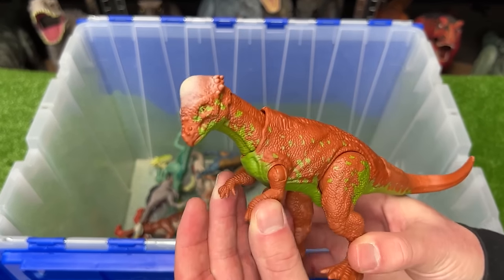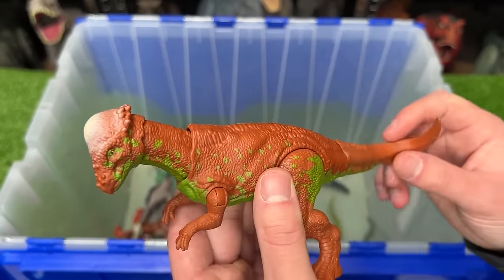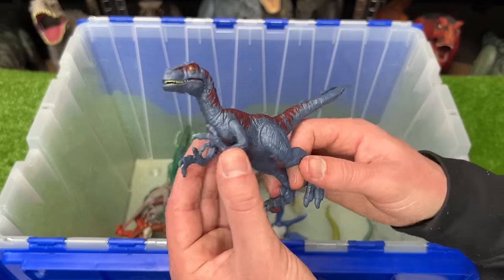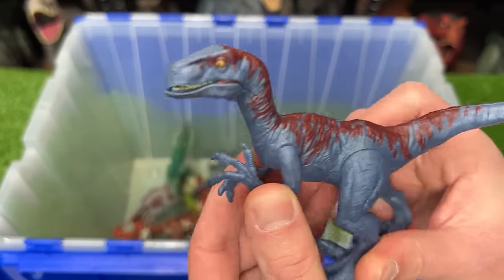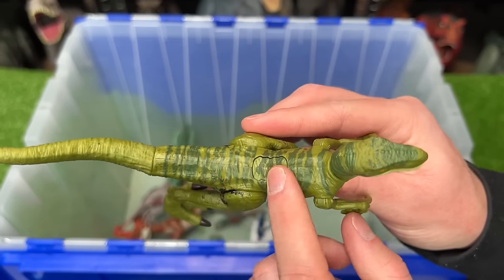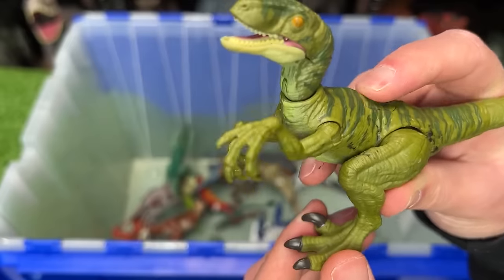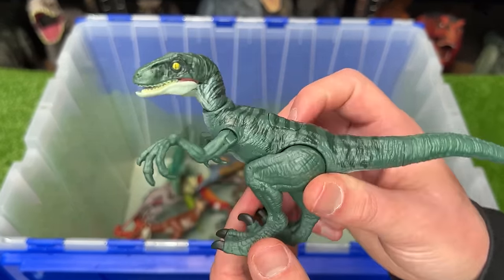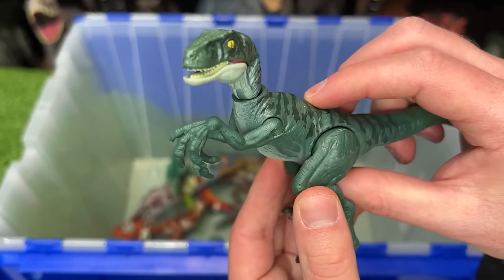The Savage Strike Pachycephalosaurus is bright green on the underbelly and orange along the rest of the body, with a head ramming action activated by the tail. From Attack Pack, a Velociraptor is dark blue with red detailing and a fully poseable body. The Savage Strike Velociraptor Charlie is bright green with darker green on top and a claw slashing action activated by a button on top. Velociraptor Delta from Savage Strike is a dark blue-green color with the same claw slashing button on its back.